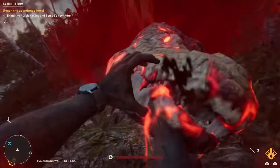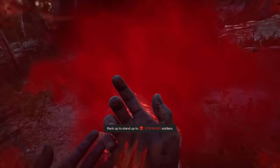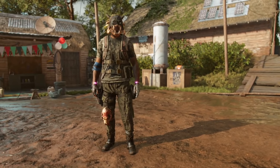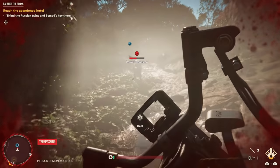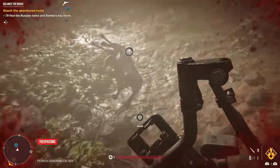Far Cry 6 introduces a new type of legendary animal called mythical animals, and they are spread out across the gigantic map. Whether you want them for the primal outfit or just want to hunt all of them, I'm going to show you all 5 locations and some tips to help you along the way, so don't forget to subscribe for more Far Cry 6 videos.